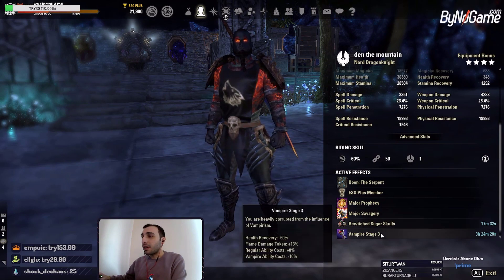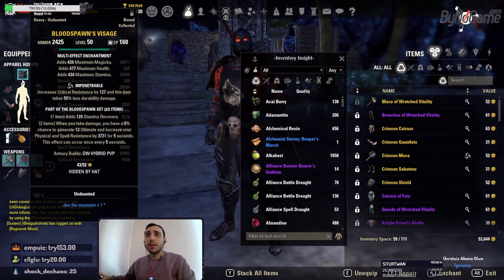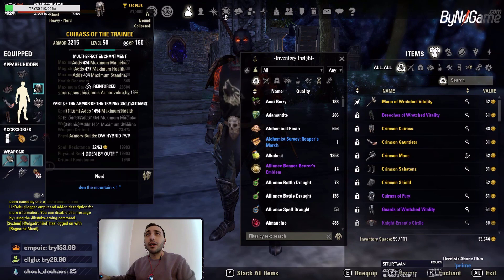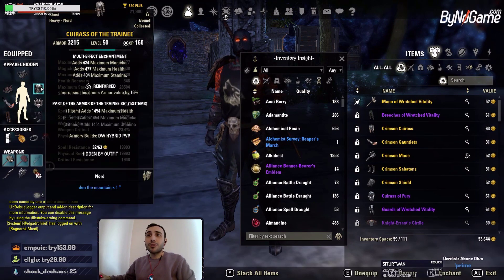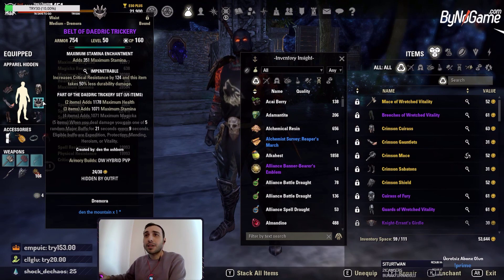Because of the hybrid stuff, we are Vampire for the undead passive. We have two heavy and five medium armor pieces. Bloodspawn is our monster set, one terrain chest piece is reinforced, and all big pieces have dry stats. We should have three impenetrable, three well-fitted, and one reinforced chest. All other pieces are, of course, maximum stamina.